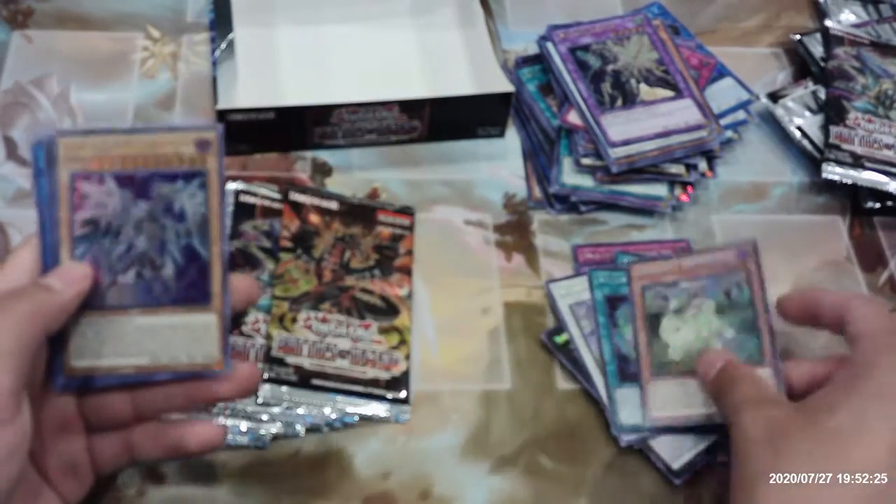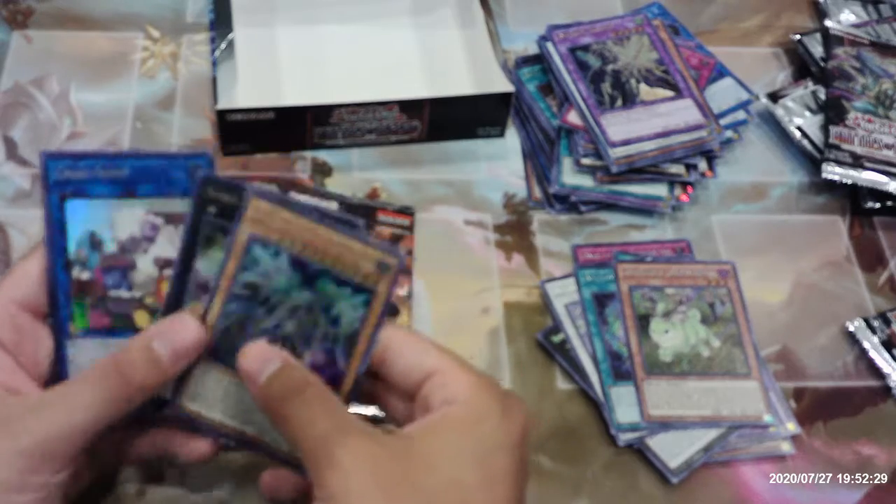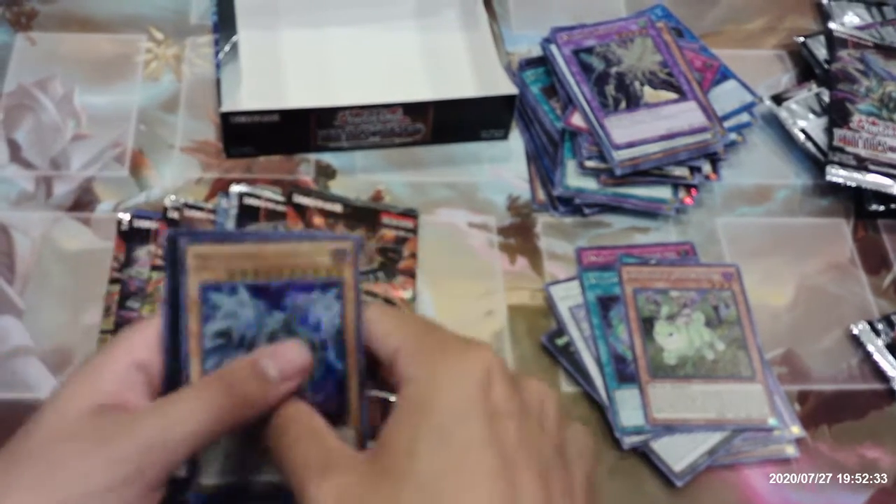Danger Jackalope, Malefic Paradigm Dragon, Number One, Cross Sheep, and another Cherry Blossom.